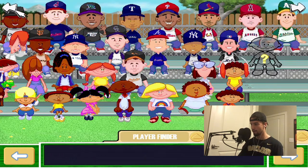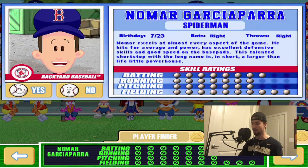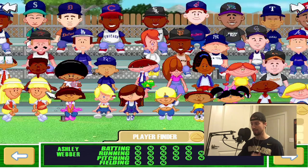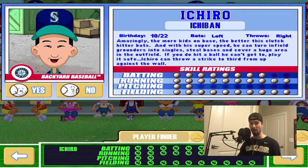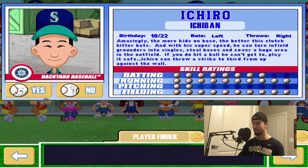For my third pro, I'm going to pick Nomar Garciaparra because I think he's the best shortstop in the game in terms of all-around skill. Having a good shortstop is essential in this game — you need guys that can pick up the ball and throw people out at first. And my fourth and final pro is going to be Ichiro. Ichiro doesn't have a lot of power, but he is insanely fast and his fielding is incredible. Even if he doesn't hit the ball far, he can still get on base, and I've hit so many inside-the-park home runs with Ichiro.